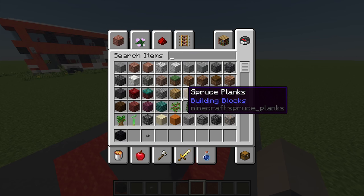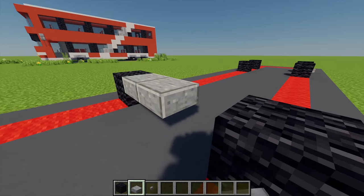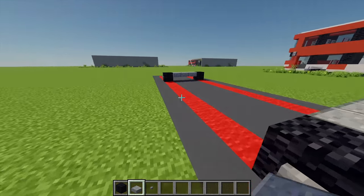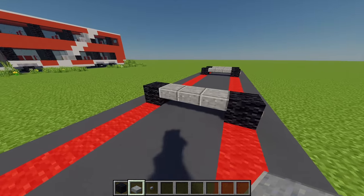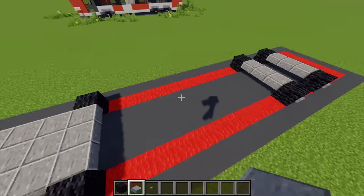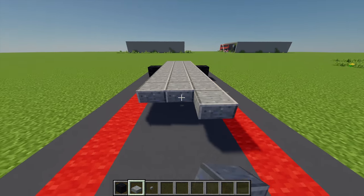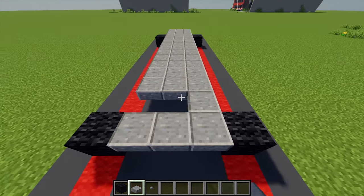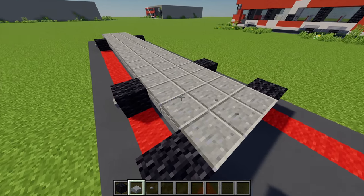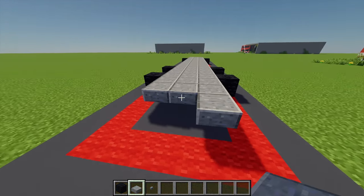Next up I'm going to grab myself some polished underside slabs, and firstly I'm just going to connect each of the wheels together. Coming back to the front I'm going to place another 4 rows of 3, and then connect this point with that point, bridging the middle up. And then connecting this little bit as well, then placing another 3 rows of 3 at the back to finish.